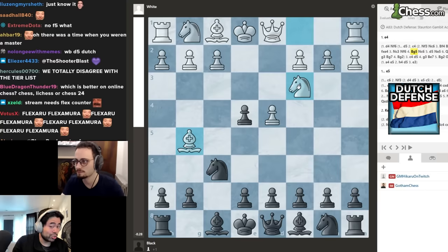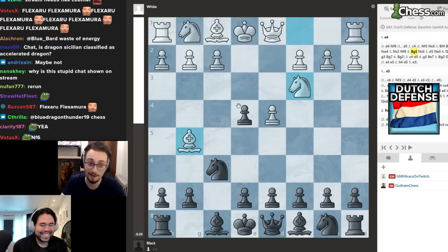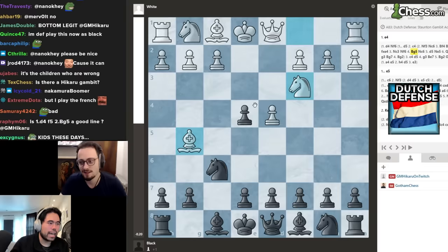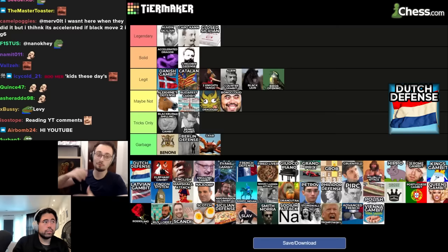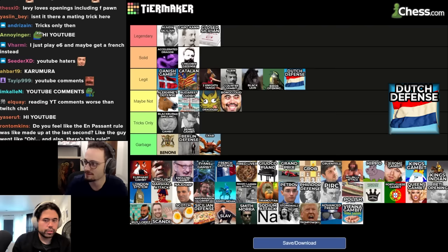I'm scared of the Dutch because all I knew was to play e4 on move two and knight c3. People in chat say they have a 90% win rate in the Dutch. I think the biggest issue is the Staunton Gambit — however, if they don't play it, it is pretty straightforward. I'll put it bottom tier legit.